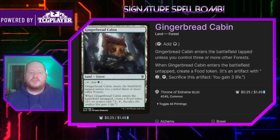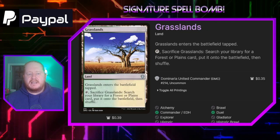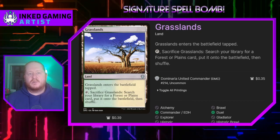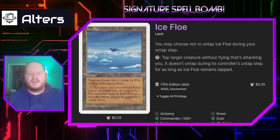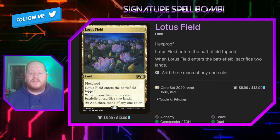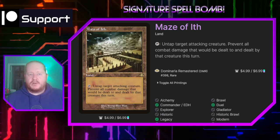Running a basic Forest. Gingerbread Cottage — if we control three or more forests when it enters the battlefield we can make a food token, though we probably aren't ever going to really get to do that. Grasslands enters the battlefield tapped and is a fetchland that will go get us a forest — we'll probably replay this from our graveyard multiple times as a good value piece. Ice Flow will let us remove attacking creatures from combat, so it made the list. Karn's Bastion lets us proliferate, which is pretty good if we ever want to get to Ren's final ability. Lotus Field will ramp us three mana — we do have to sacrifice a couple lands when it comes into play, but it is also a hexproof land so it's relatively protected from enemy hate. Maze of Ith lets us remove attacking opponent creatures from combat.